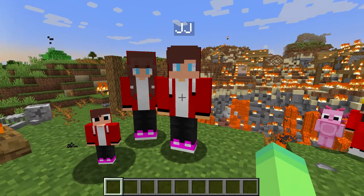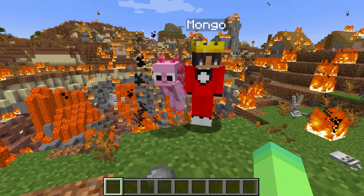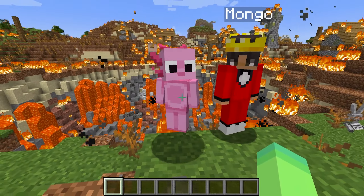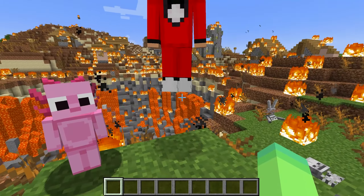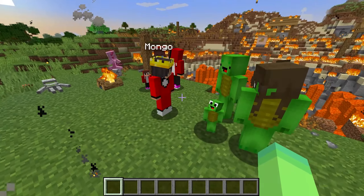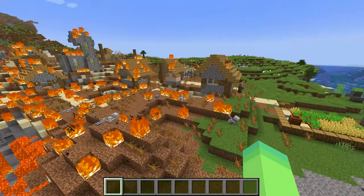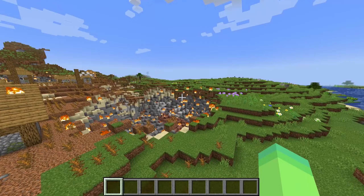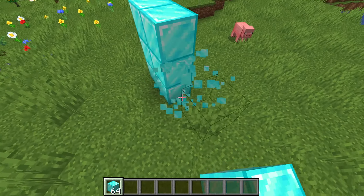Mikey and JJ's village has been completely destroyed. We have to build a brand new village for them. Mikey's family, I'm gonna build you the poorest village you've ever seen. JJ's family, I'm gonna build you guys the richest village you've ever seen. I was thinking we should start off with some diamond houses.